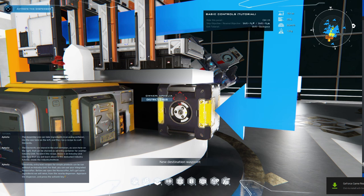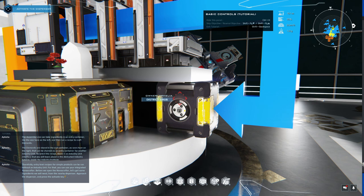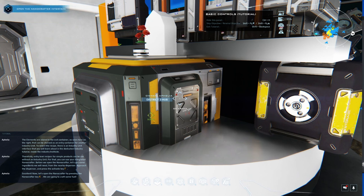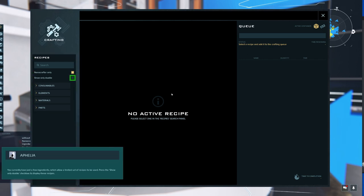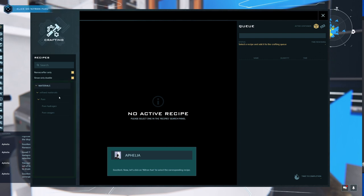Entry-level recipes for simple products can be run without an industry unit using your integrated nanocrafter. Let's get some ingredients from the nearby dispenser — approach it and press the activate key. Now let's open the nanocrafter. This interface allows you to pick a recipe and run it in the background to produce simple products. On the left is a selection area to pick a recipe. Press the 'Show Only Doable' checkbox to display recipes you can currently run with your available ingredients.